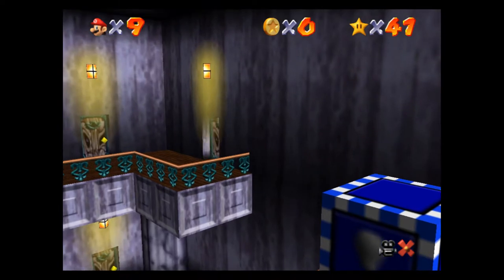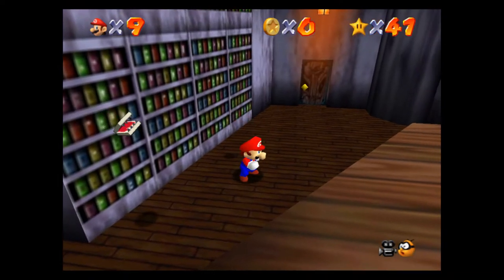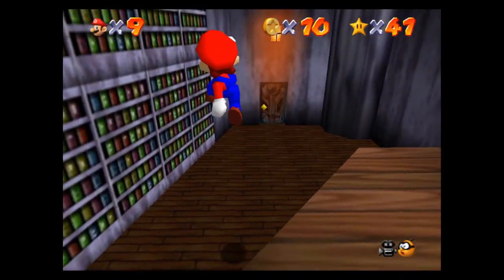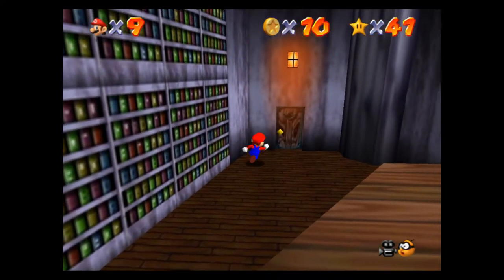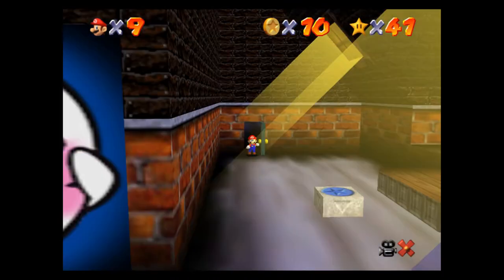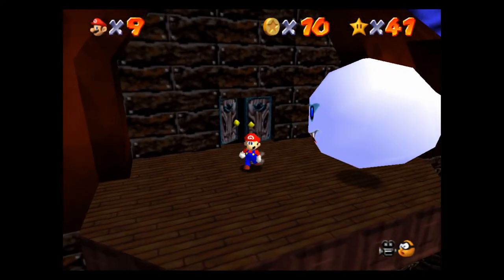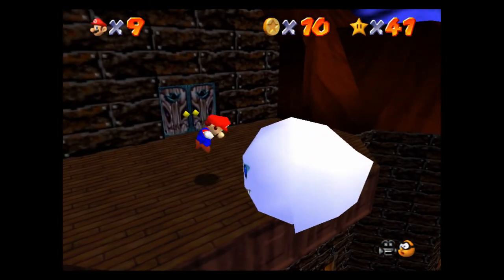It's not because Big Boo is a difficult boss — it's because of where they put the star. I'm trying to remember how to get there. Let's go back to where we were before, where we did the crazy jump. We're going to run through here and go to this door and butt stomp a bunch of times — one, two, boom, and three. We're looking at him.